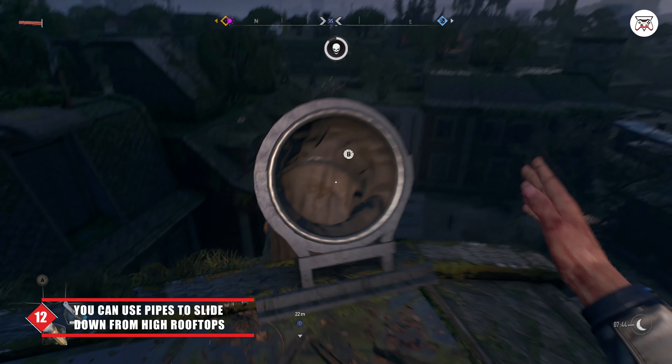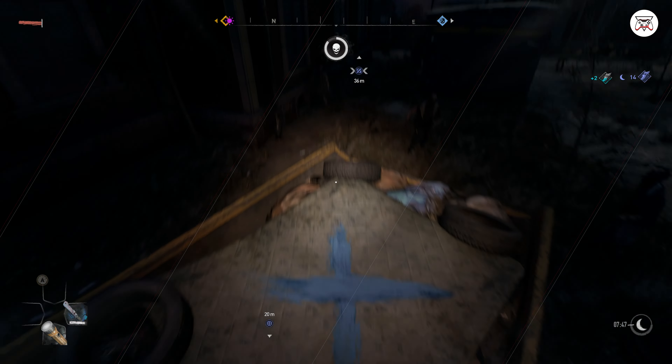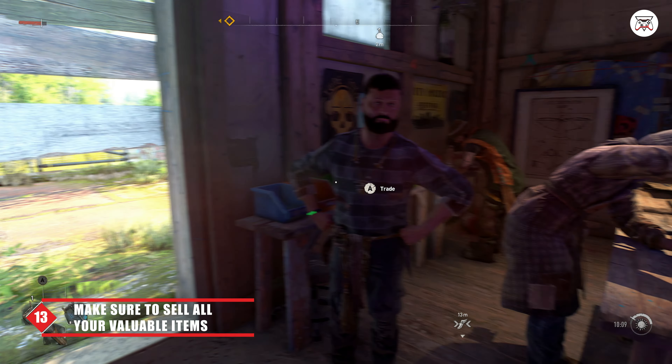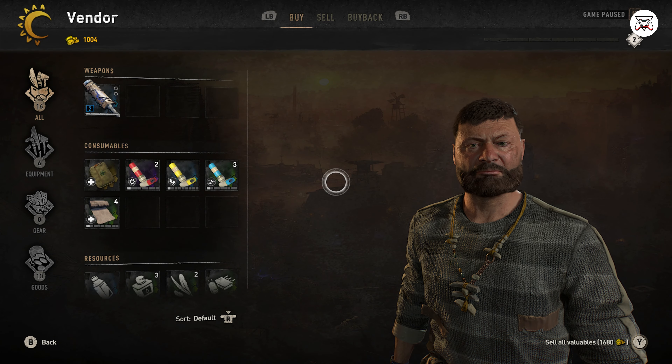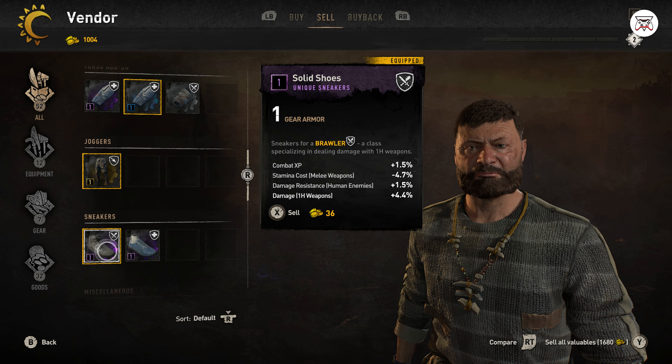Number 10: During combat, you can not only use the block button which is L1, but also R1 to dodge either side or even backwards. Use this dodge tactic to your advantage and dance around the enemy's attacks, then feel free to whack them in the face with a nice, sharp, and gentle object.